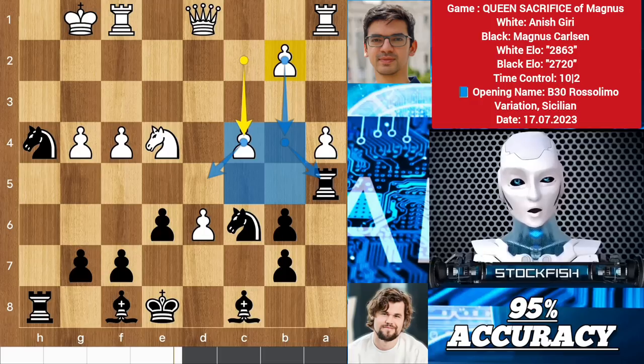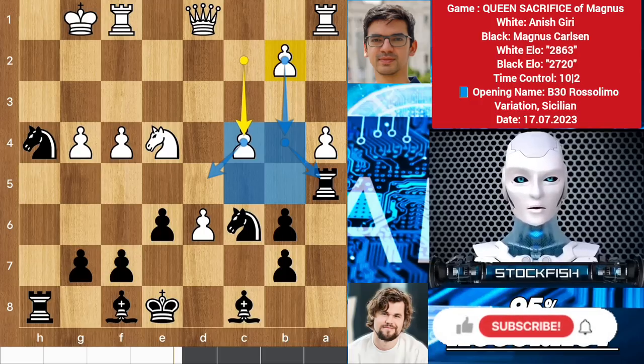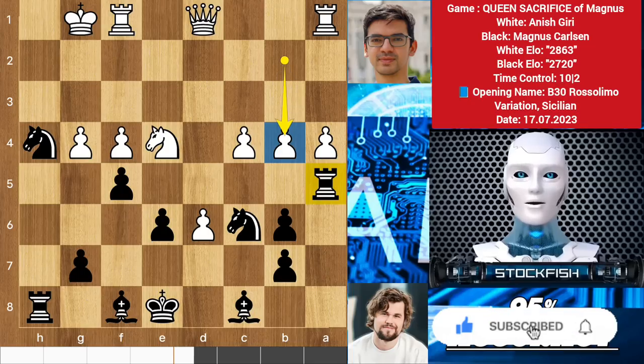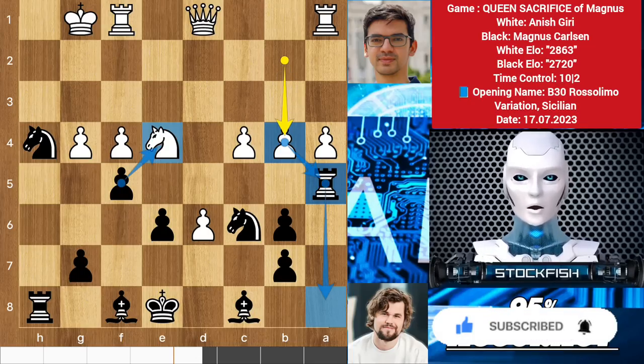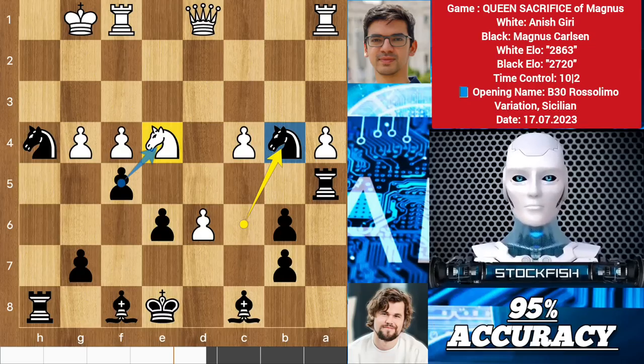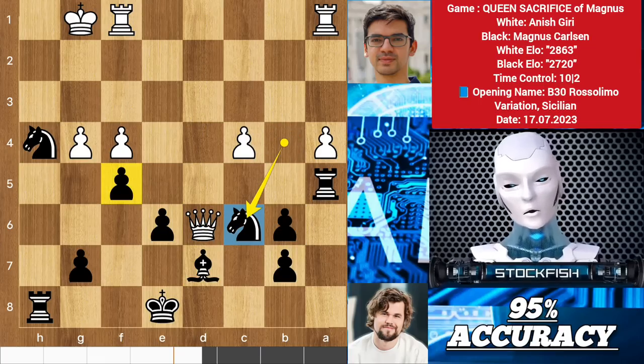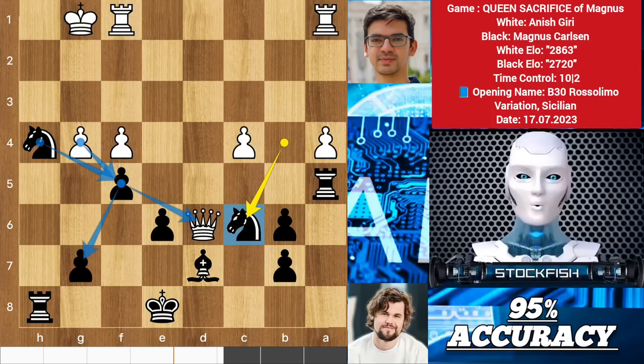Life and chess impose things on you that you can't control, but you still have the choice of how you're going to live through this. So Magnus played f5, b4 by Arnish to counter the rook. The rook is more important than the knight, but you shouldn't retreat your rook, so we have knight takes pawn. The knight is under attack but you shouldn't move the knight. Arnish finds best move d7 check, and after some moves later, the queen gets the open file and involvement, targeting the bishop and the pawn.